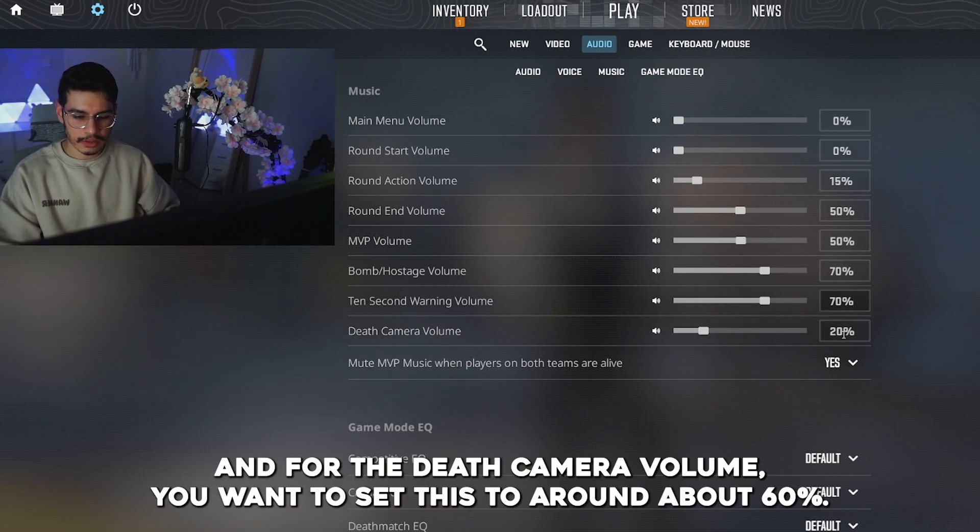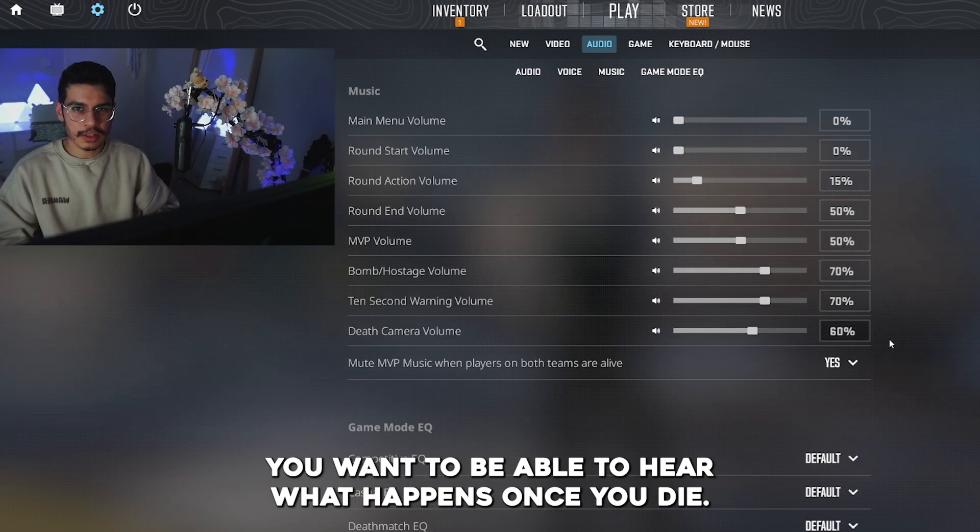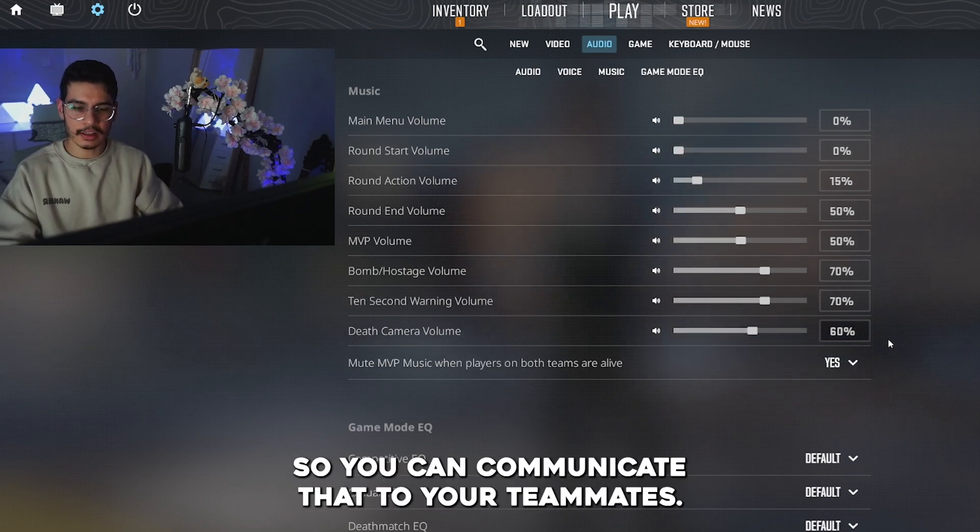For the death camera volume, you want to set this to around 60%. You want to be able to hear what happens once you die so that you can communicate that information to your teammates.